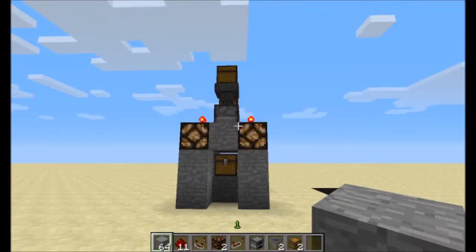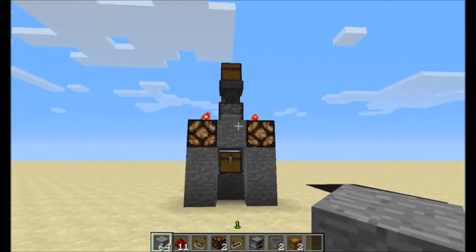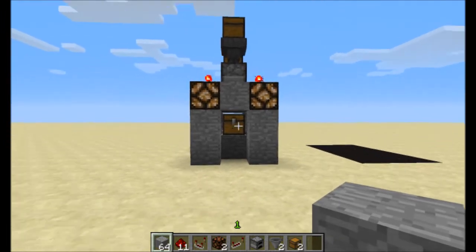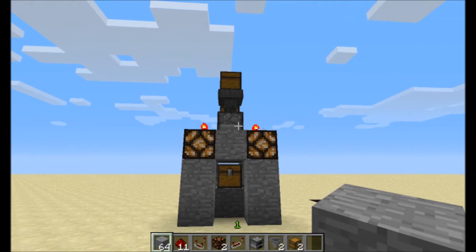Hey guys, Ralph Linkton here, and I am here with my very first redstone contraption video. Today I'm going to be showing you how to make an automatic smelter with indicator lights. It's very simple to make — I wanted to start off simple with my first one.